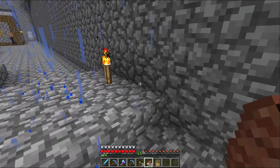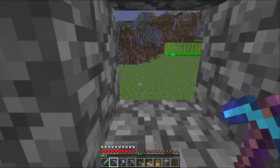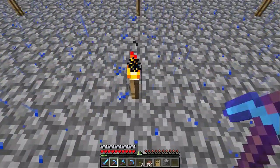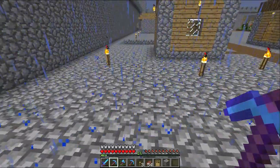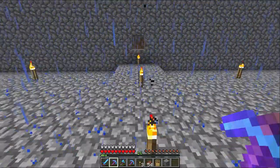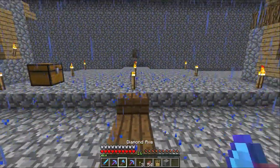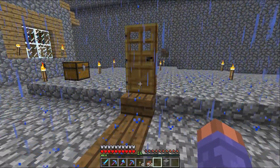Basically the idea before we start building is it's going to have some steps to the outside world out there. So if we see a zombie villager that we want to convert, we're going to lead him into here, up some steps. He'll come into a building just here and get trapped somewhere - I haven't come up with what I'm going to do yet. This room will be filled with golden apples and potions of weakness. I'll get him trapped in here, splash him, feed him a golden apple, and then just wait for him to convert, then release him.